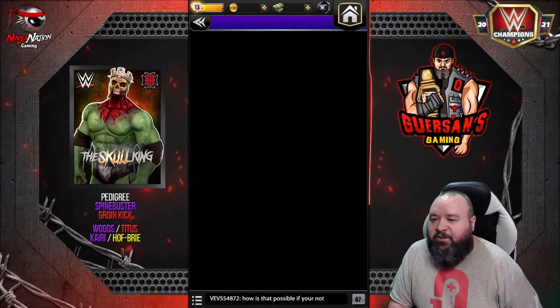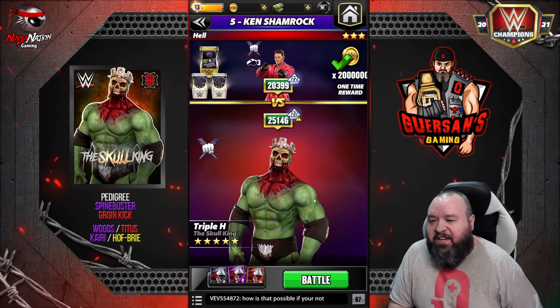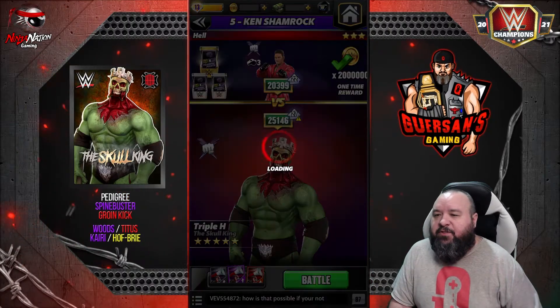We have a belt on with double fury. The metals are not leveled though, so it's going to even out. His belt prevents 40% of the damage that I do with my gems. Let's go versus Shamrock.